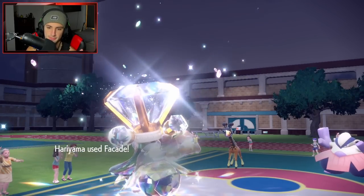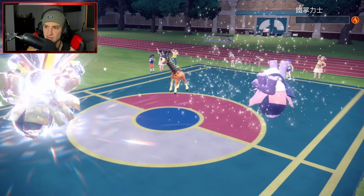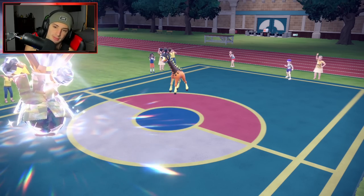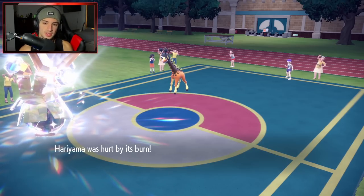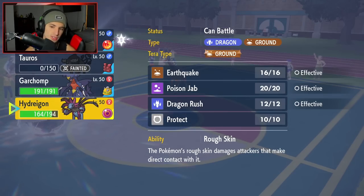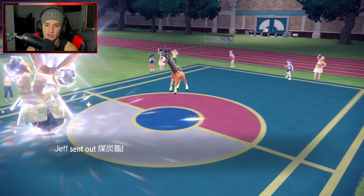Now rolling into Facade — it's STAB, coming in hot. His defense dropped and we dump damage on Hariyama, so that's a great play for us. He's definitely going to bring out Torkoal, which I don't like at all. Torkoal's coming in — I've got to go into Garchomp. Garchomp seems better here.